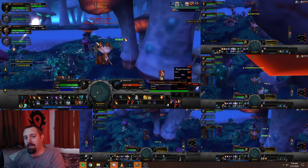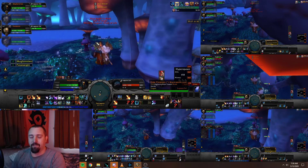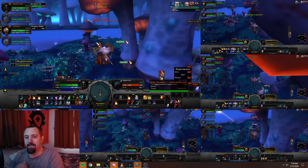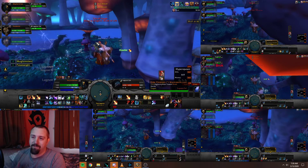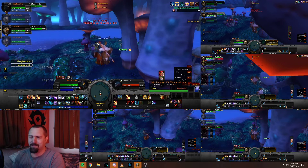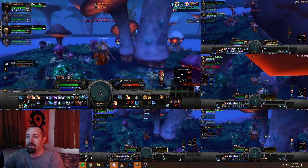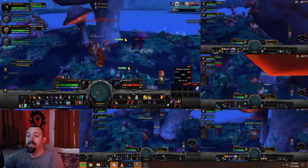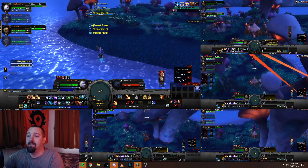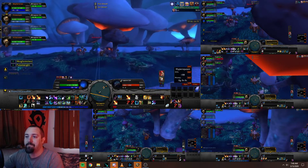I didn't start doing the swap strategy until about the 20-minute mark. At first I was just flying my main over and back like I do with other farms, but then I realized it takes the same amount of time — it's the same spot — so why not take a potato over there instead? That way the potato gets just as much loot as my main while I'm looting on the other island.